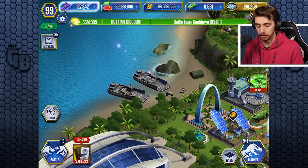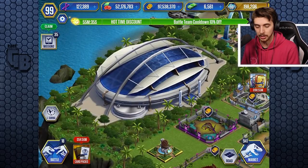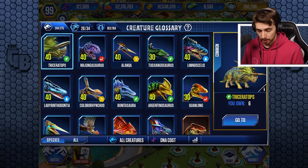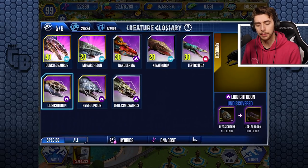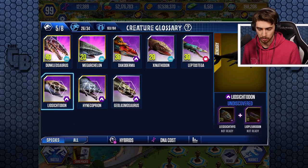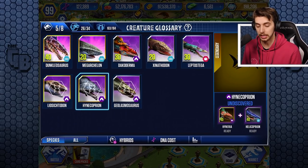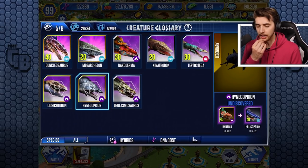Let's just quickly collect all of those. Let's go into the visitor center — remember that place? We will select hybrids. I do have a couple of hybrids. The Geosaur and Elasmusaur I don't have. But this is a pretty decent one. The other one was two legendaries — the Leesotheodon. And this one is actually a legendary and a super rare.